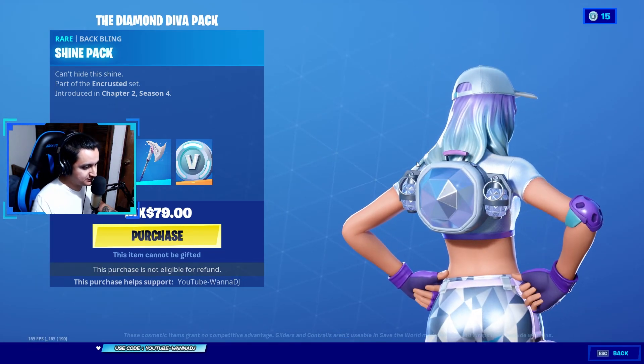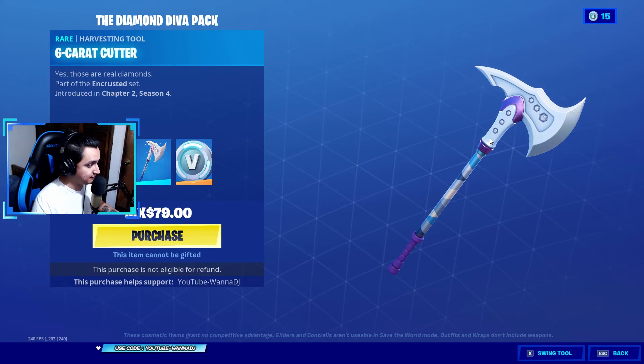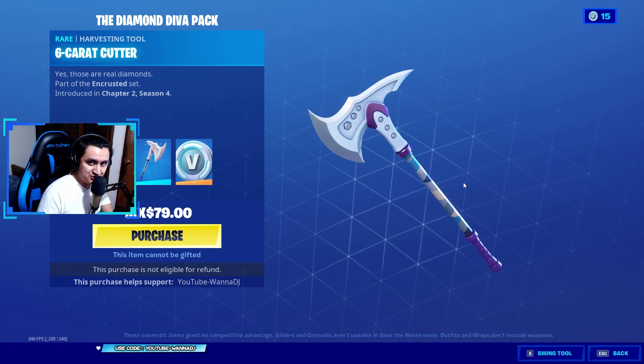Look at this back bling with those two grenades made of diamonds — looking pretty nice. Here we have the rare harvesting tool — Six Carat Cutter. 'Yes, those are real diamonds.' Of course, part of the Encrusted set. Look how it shines, look how it glows — I don't even need to jump into a game to tell you to go ahead and buy this bundle already.